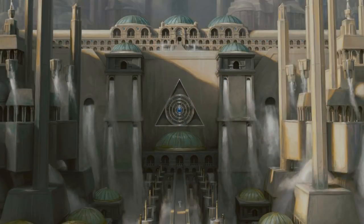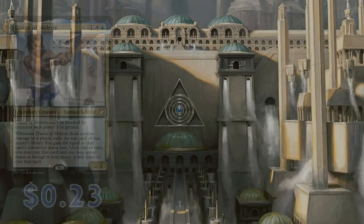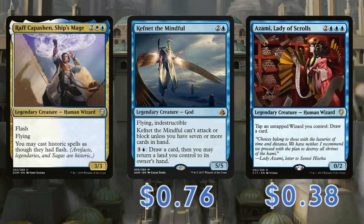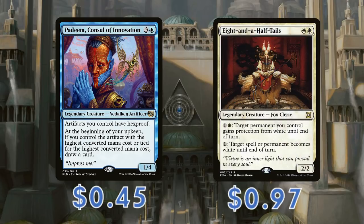We are taking full advantage of Raph's ability to give our Legends Flash. We'll be using this to flash out troublesome blockers in the form of Cho-Manno, Revolutionary, and Commander Eesha. Card advantage can be gained with Daxos of Meletis, Kefnet the Mindful, and Azami, Lady of Scrolls. Remember, Raph is also a wizard for us to tap with Azami's ability. Cards like Padeem, Consul of Innovation, and Eight-and-a-Half-Tails also help protect our artifacts and anything else, thus making for great instant-speed tricks.